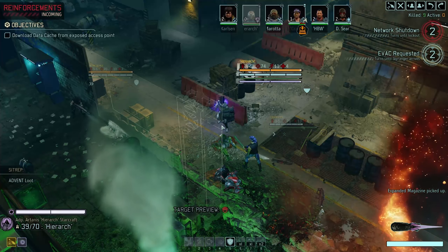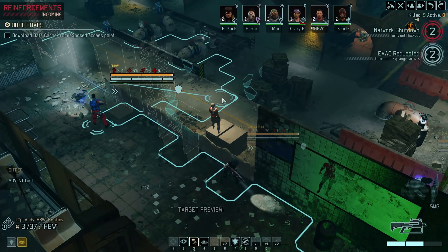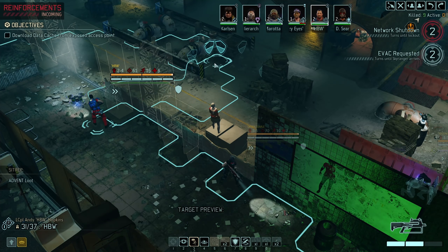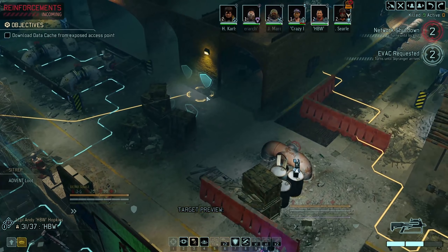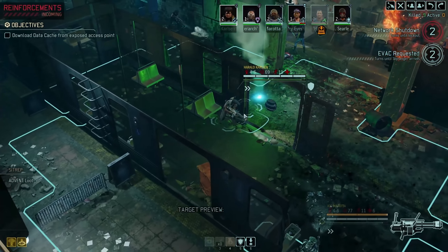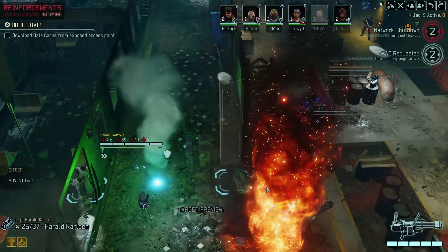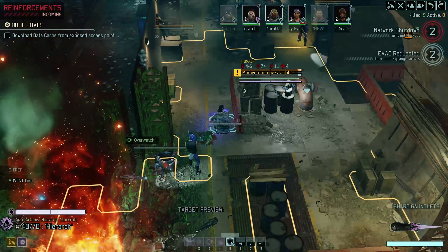Reinforcements are coming in. Planet Magazine. Got too focused to deal with the reinforcements. Someone miscounted tiles and you can't actually reach that hack. That's fine — we still have an extra turn. We've got the objective in sight. Wasn't there high ground I could have taken to shoot this? I guess someone blew it out.